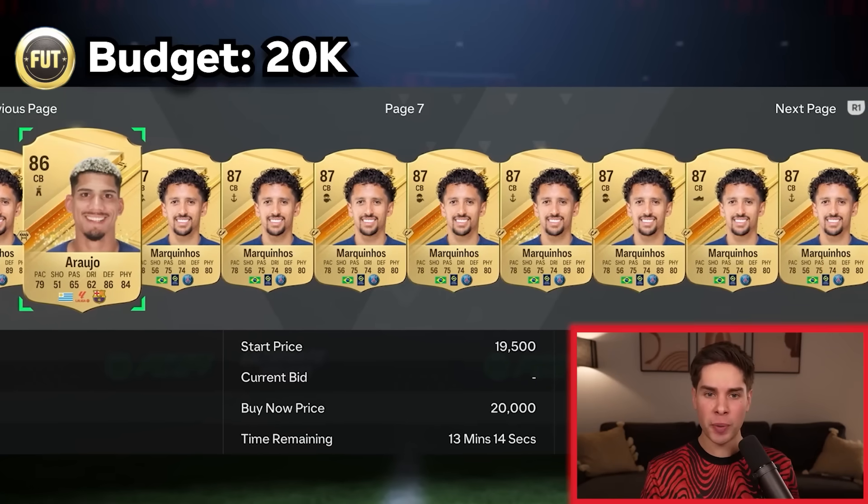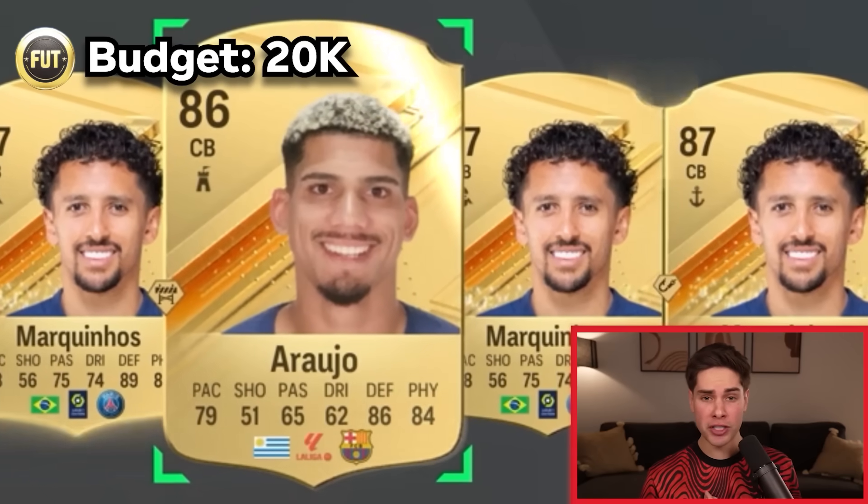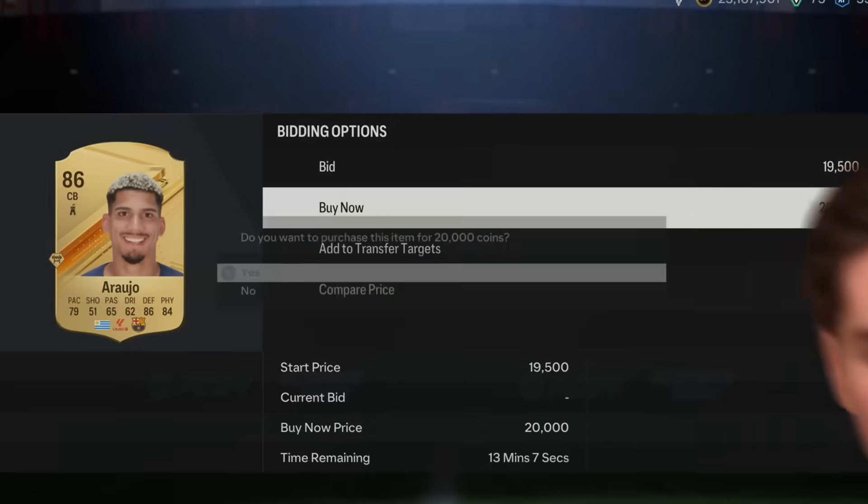We got 20,000 coins to spend for our defender. We're going to get Aujo. I'm a Barca fan. He's 20,000 coins. The math is mapping.